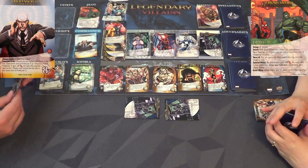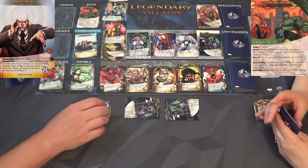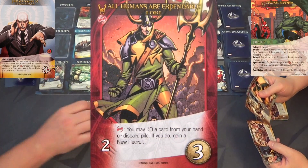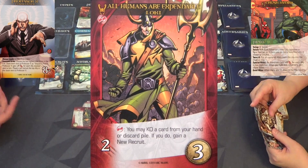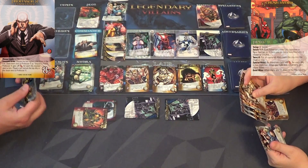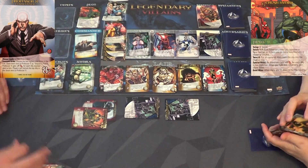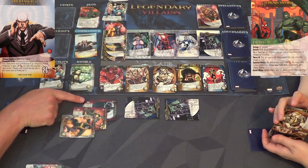Good, you're getting a lot of your cards out! The good thing is we didn't add another Extreme Attack person - we actually got rid of one, so all their attack is decreased by one. I have my Corner of the Prey Craven - gives me two attack, and I can reduce the attack by one of one of the villains. I can also play All Humans Are Expendable Loki: you may KO a card from your hand or discard pile - if you do, gain a new recruit. I'll KO the Shield Hydra Soldier.